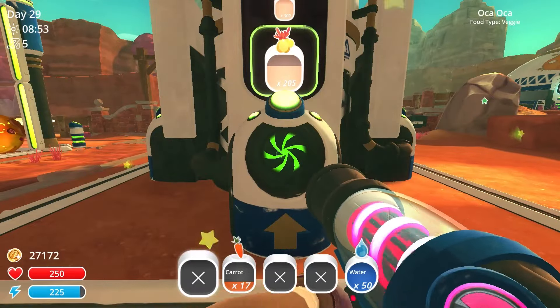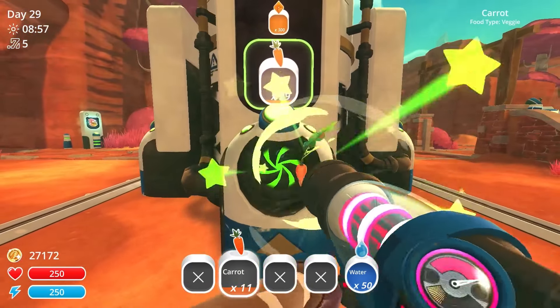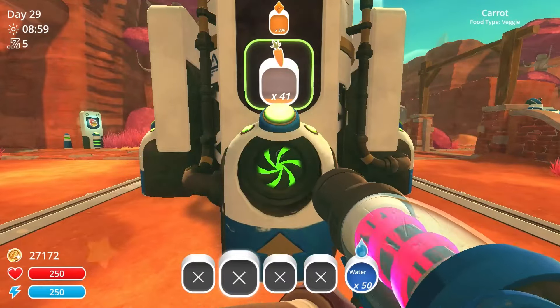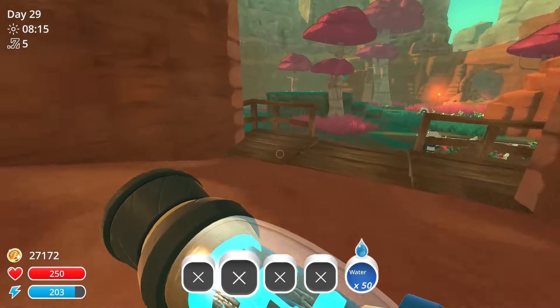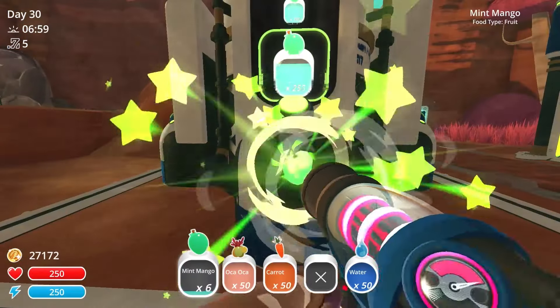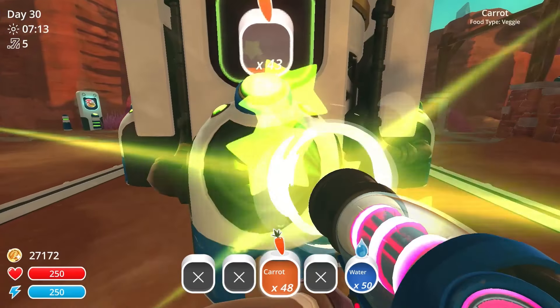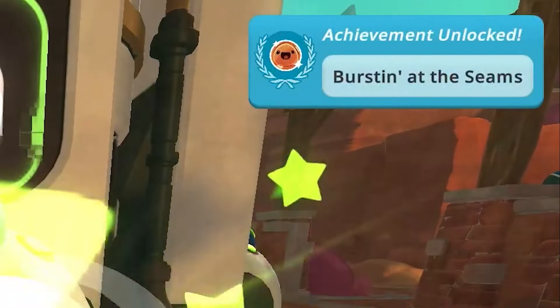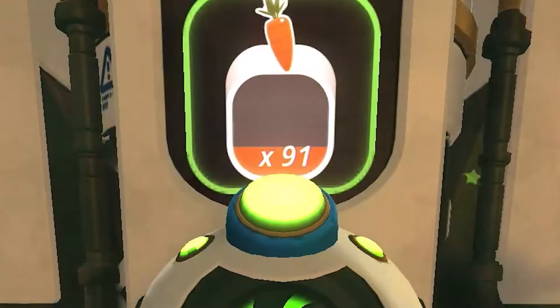Burstin' at the Seams has you completely fill a fully upgraded silo. A silo has three slots on one side, and when maxed out has four sides. Each of these slots holds 300 units, adding up to 3,600 total units. It's a bit of a tedious grind, but if you put down a few fully upgraded farms, harvest them, deposit them, and sleep till morning so they're fully grown and do it all again, I got the achievement in about 45 minutes. Although it did give it to me before it was actually full.